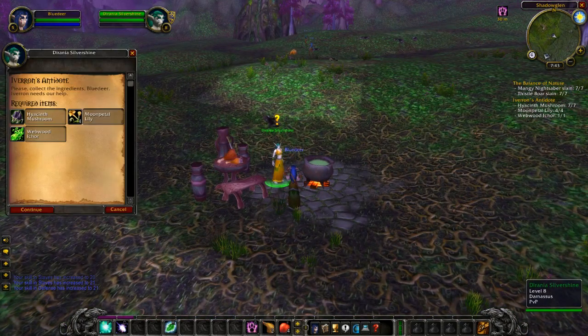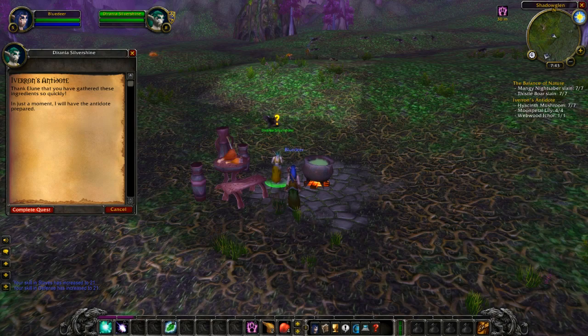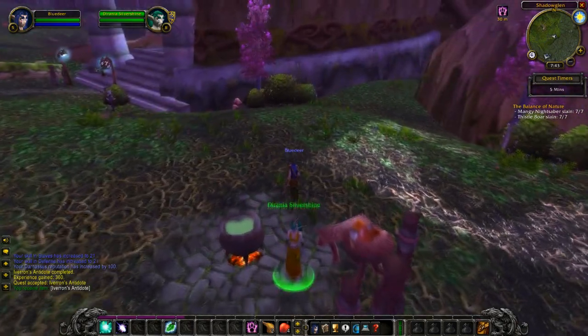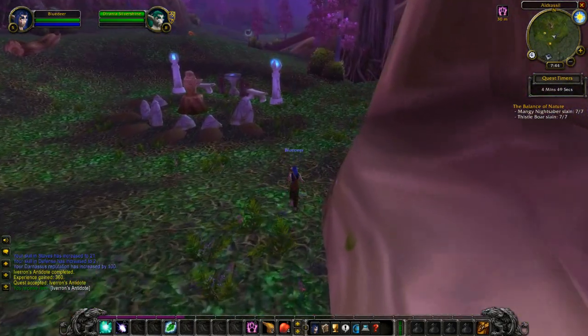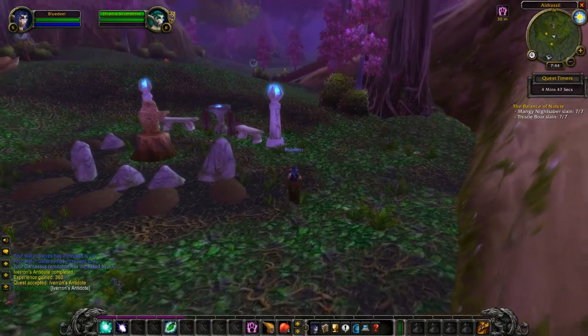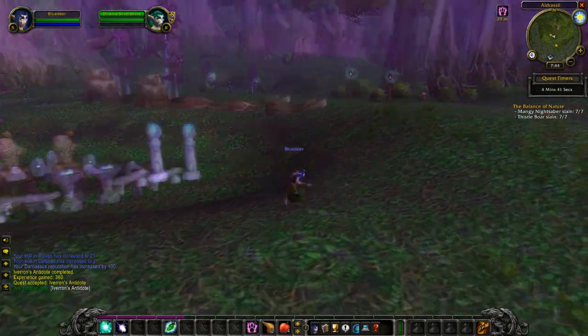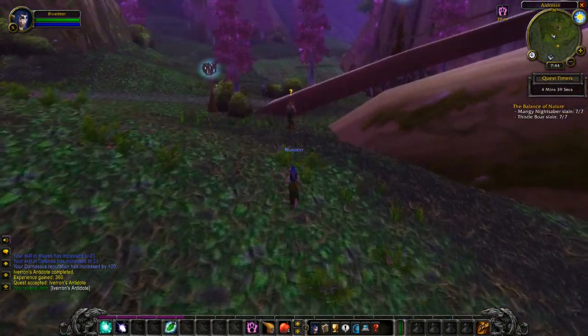We are now handing in those ingredients for the remedy to the poison. Quest text: 'Thank Elune that you gathered these ingredients so quickly - in just a moment I will have the antidote prepared. The antidote is ready, Blue Deer. Please see that Iveron drinks it - there is something you should know: the antidote will only remain viable for five minutes. You must get it to him in time. Speed be with you, Blue Deer.' Let's go deliver it quickly - we can pass this NPC on the way and hand in.